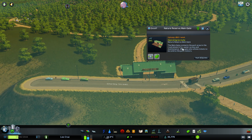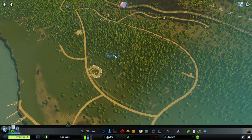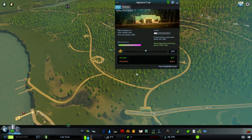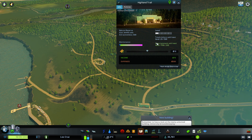We can see that we're getting tons of people already starting to come in — they just want to get in there and get lost inside our Highland Trail nature reserve. We've got 24 people so far and we've only just finished building it. You can spend ages building these things, and it's exactly the same for the zoo, the city park, and the theme park — you can spend hours.